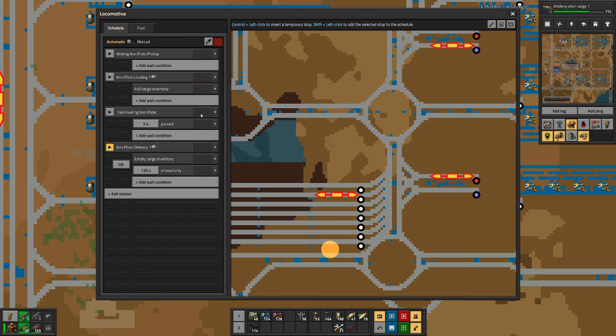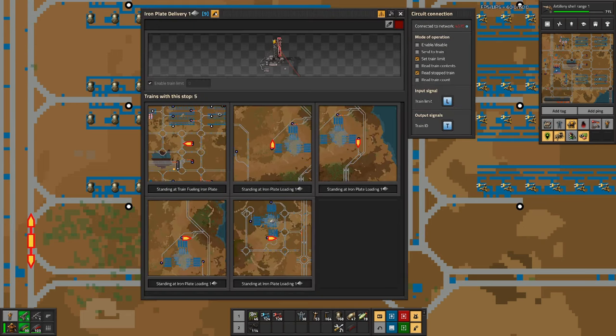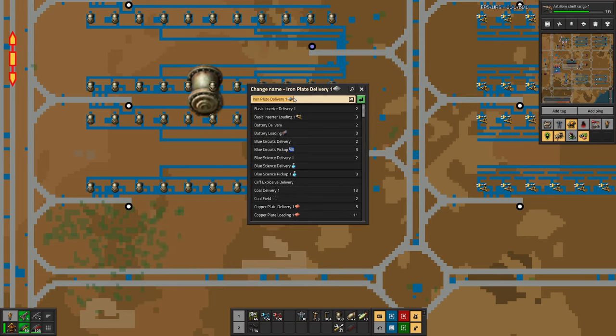And maybe have that before going to the waiting bay. But we can find all the trains that need to go to one of these stations. Let's rename these - this is iron plate delivery, iron plate for pipe delivery.